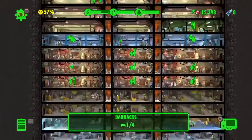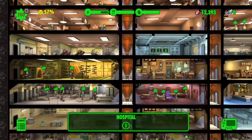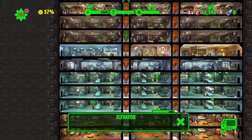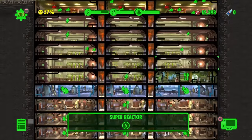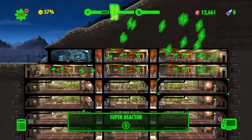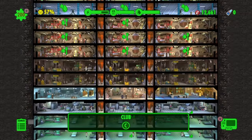But yeah, guys, this is my tour of my vault — Vault 2, that's the name of it. It took me quite a long time to get everything set up like this. Before this layout I had a completely different one, so I had to delete most of it and replace the regular generators with super reactors because they give way more energy. They're more expensive but more beneficial. I hope you guys enjoyed this video — if you're new to the channel, make sure you subscribe, like the video if you enjoyed, and peace out.